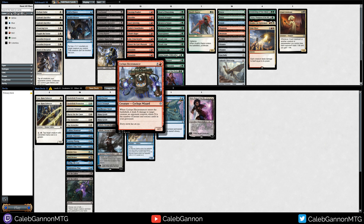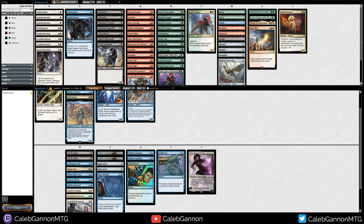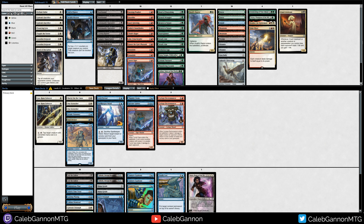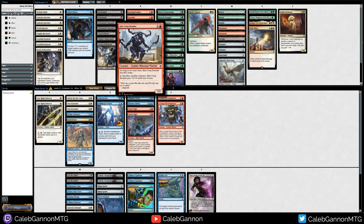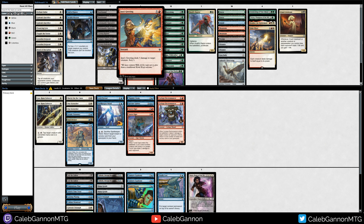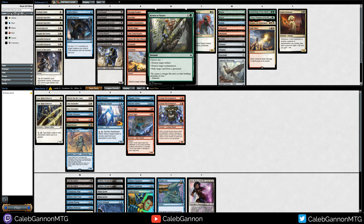Our red — do we have any removal? X damage to target creature, scry one — that's really good. Turret Ogre is a 4-mana 4/3 reach that also hits the opponent — that is very pushed, this card seems very solid. Probably not playing Demolish. Jai's Greetings is good. Heartfire — maybe. Probably not playing Burning Prophet.